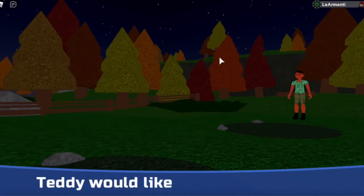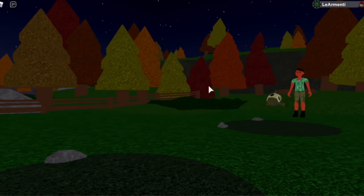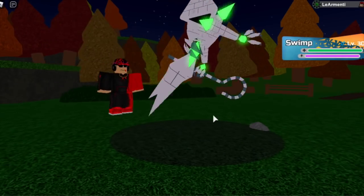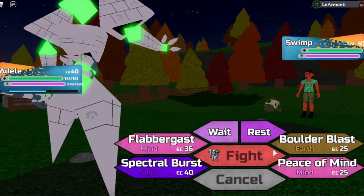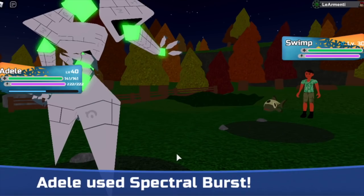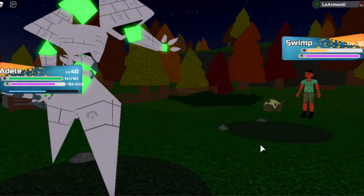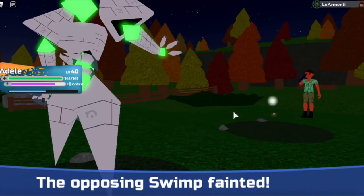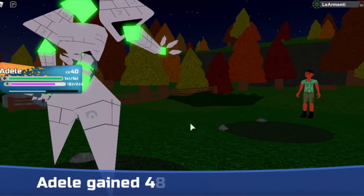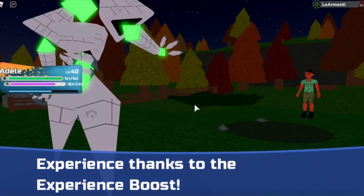It's Trainer Teddy, and Teddy will first send out a Swim. We're going to be sending out our Gleam Pharaoh. Let's do Fight and I'm going to use Spectral Burst to see if we can one-shot the Swim. I'm loving this move animation — and yes, one shot kill! I got a total of 486 experience boost, so that's pretty cool.